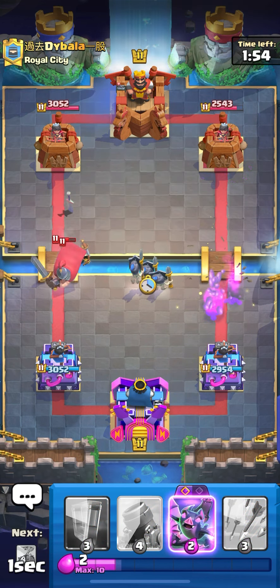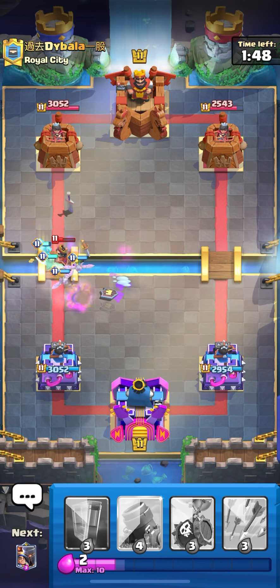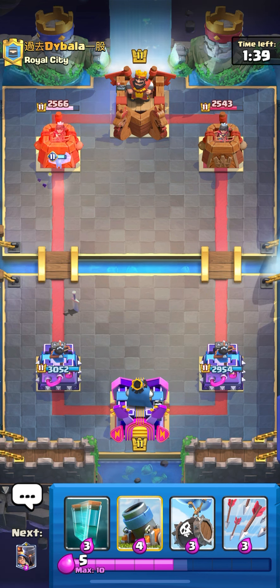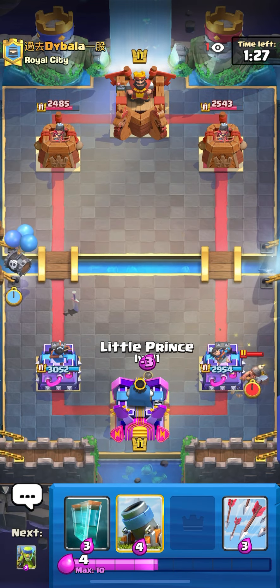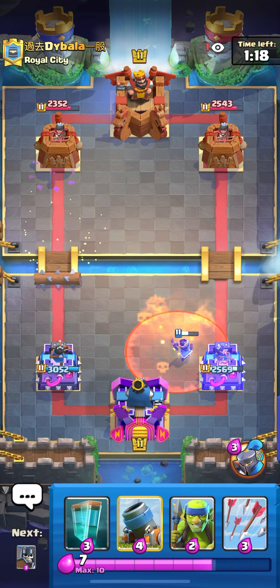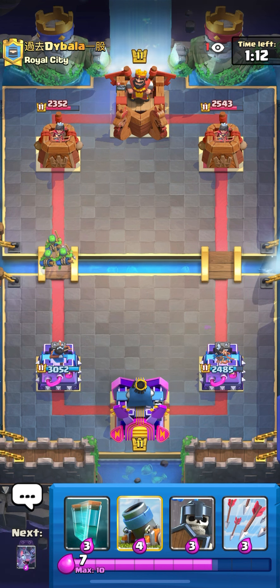Now I know he's playing the mortar-poison deck — all his cards are mortar and poison, the strongest mortar-poison deck there is. Evo bats are really needed for this deck to work because evo bats survive so many things. There's skeleton barrel just to pressure. He played poison and log but my skeleton barrel isn't up right now — not a big deal, we're gonna cycle back to it.